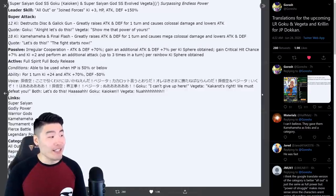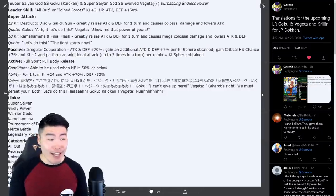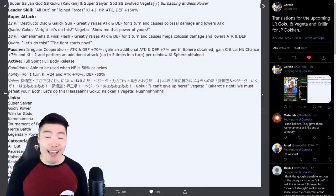Super Attack at 12-key is Destructo Disc and Galick Gun, which greatly raises attack and defense for one turn and causes colossal damage and lowers attack. The 18-key super is Kamehameha and Final Flash, which greatly raises attack and defense for one turn, causes mega colossal damage, and lowers attack and defense.